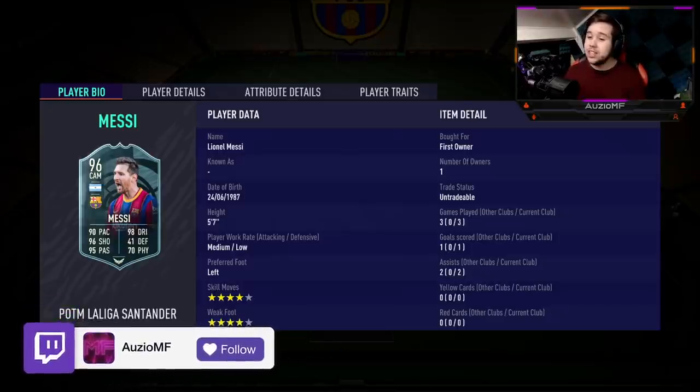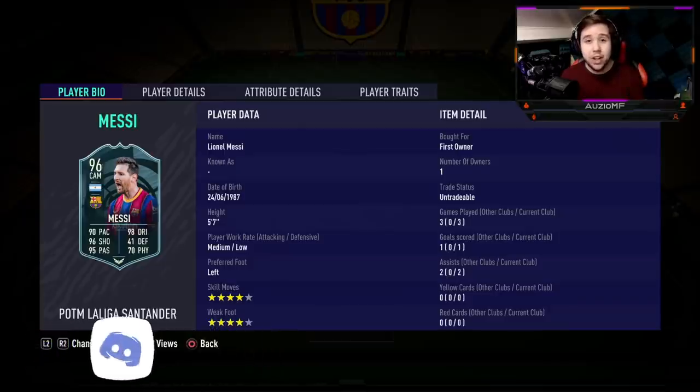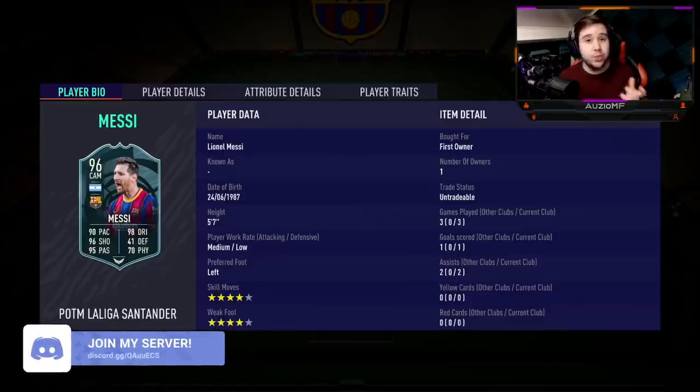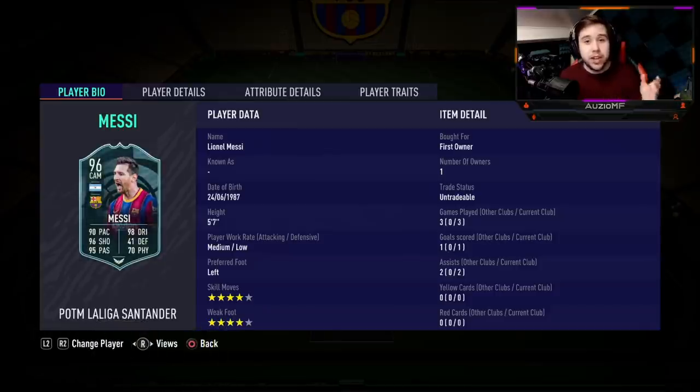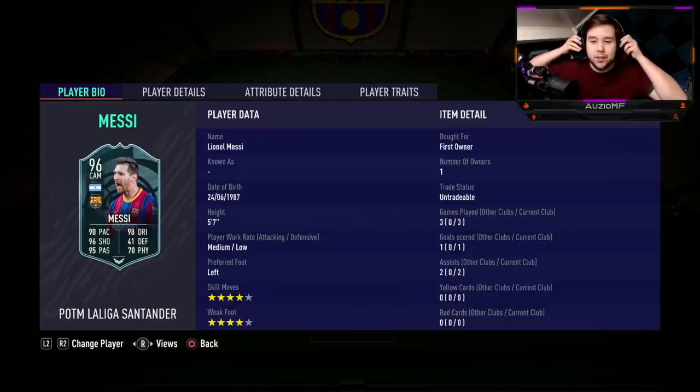This card right here is looking like a really, really nice card, but he is going for an extreme amount of coins — 1.8 million coins for a player you will never get your coins back on. Hopefully it's going to be worth it. He is a 5'7 player with medium-low work rates, 4-star skill moves and a 4-star weak foot.